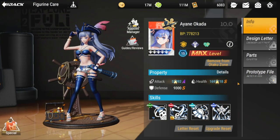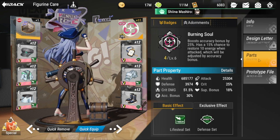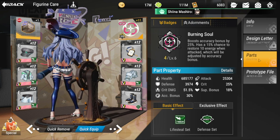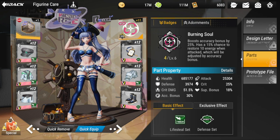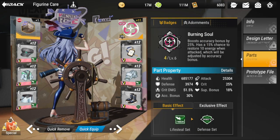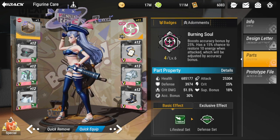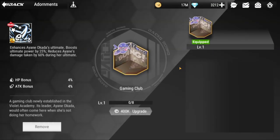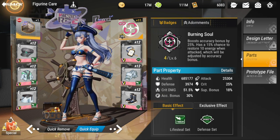Next is Ayane Okada — I love this character. I'm not sure why she's in Galatea, but she gives a lot of help. I equipped her with a defensive set and lifesteal set to keep her dishing out frost in the front. Her accuracy is high so she can continue applying frost — the higher her accuracy, the higher the percentage chance of applying frost. She has an accuracy badge and her exclusive adornment, which reduces damage taken during her ultimate.